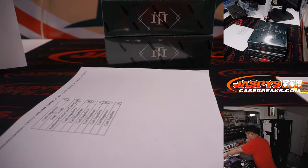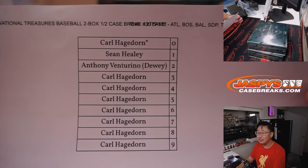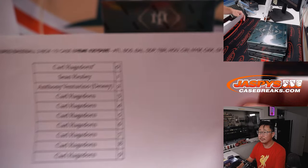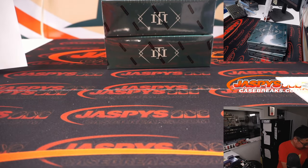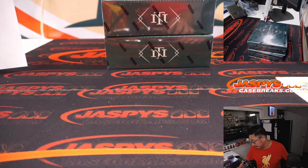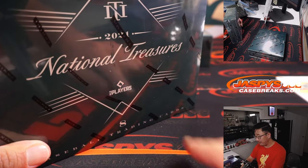And then this one was a big 12-teamer. We did the randomizers in different videos if you're looking for that. Alright, just a quick little two-box break. Let's see what we got here in 2021 National Treasures Baseball.